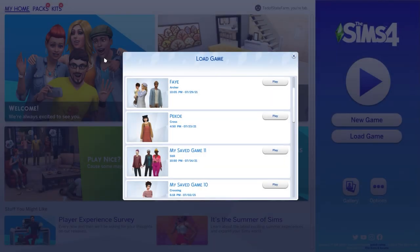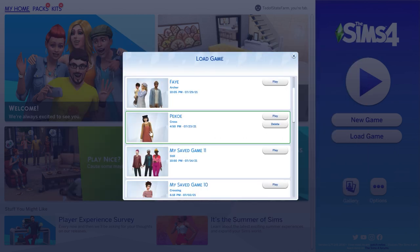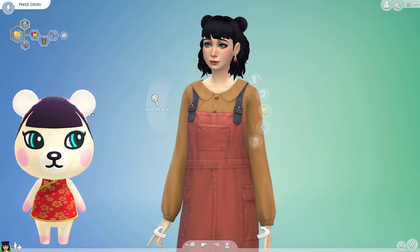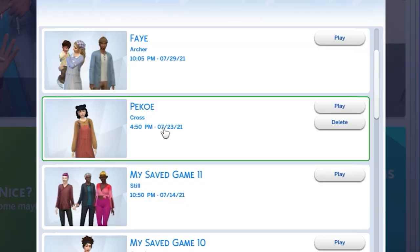Hello my dudes and welcome back to another video! Today we're not playing Animal Crossing, but we are playing The Sims 4, specifically the Cottage Living pack. This is going to be our first let's play from that expansion pack and I'm very excited. We already made our character — her name is Pico — based off of our favorite Animal Crossing character. If you missed that video, I'll link it in the description.